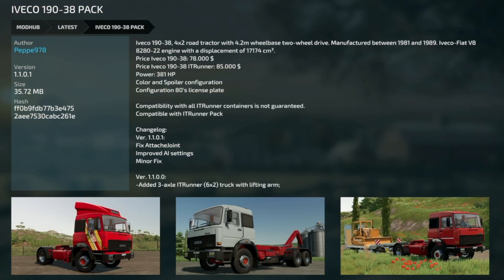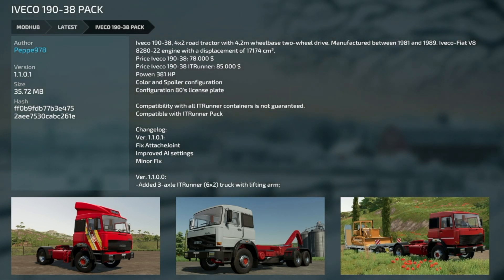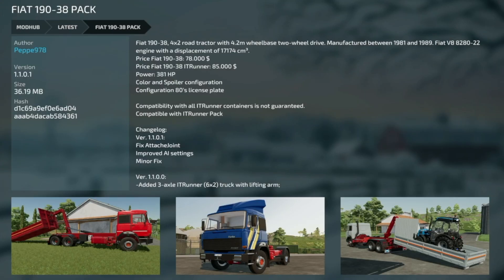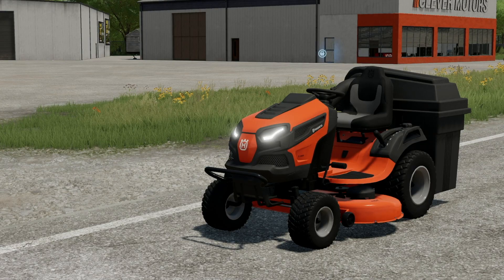Lastly, some updates for PC and Mac players. First is the Iveco 190-38 Pack for Pepe 978, version 1101 - fixed the attached joint, improved the AI settings, and minor fixes, same as the Fiat update. And an update to Indoor Cam, version 2.001 - a third camera problem has been fixed, it can be found on GitHub, and the mod icon has been updated. A really weird changelog.